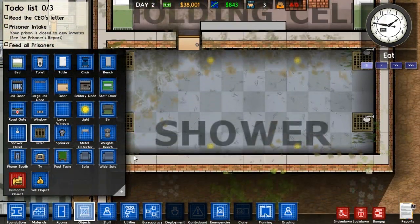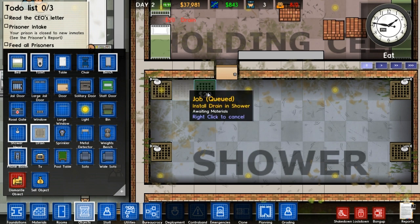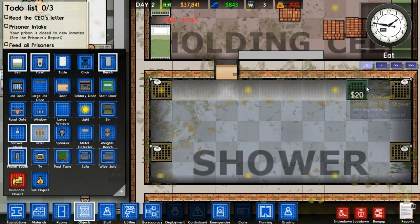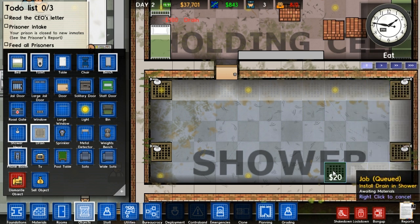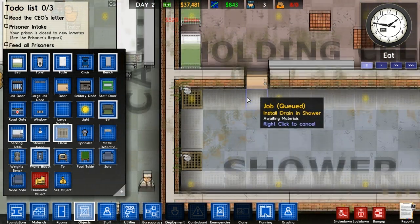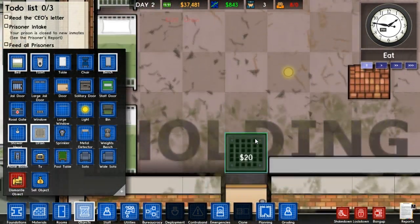Also to fix this flooding problem, I need drains all around the outside apparently. I don't think they need to be plumbed in, although it makes sense. It's only 20 bucks a pop, but I can afford this. Oh yeah, I can drag them. So drains all around the outside - it shouldn't flood now. Look at the state of the floor - I'm going to need some maintenance because that's like moss.